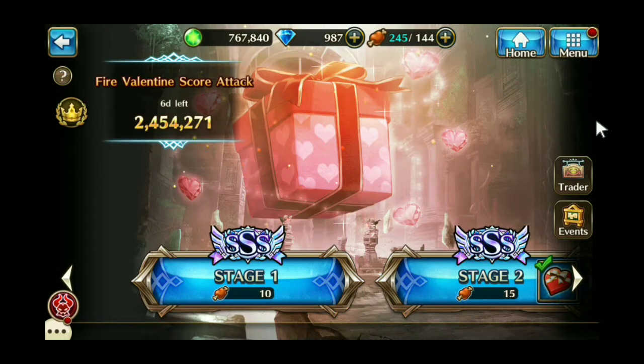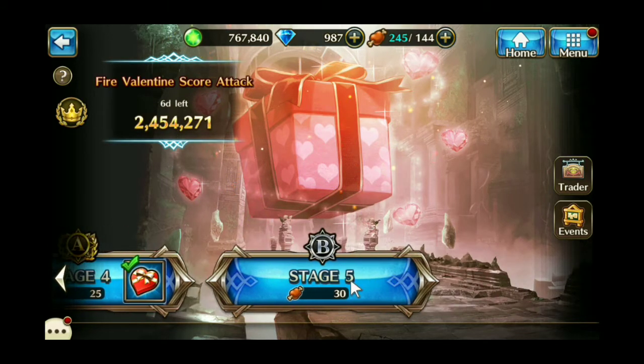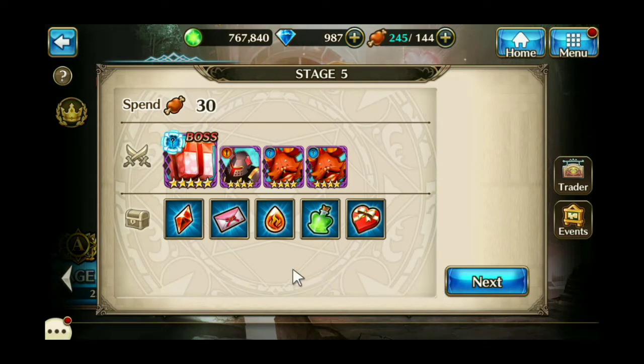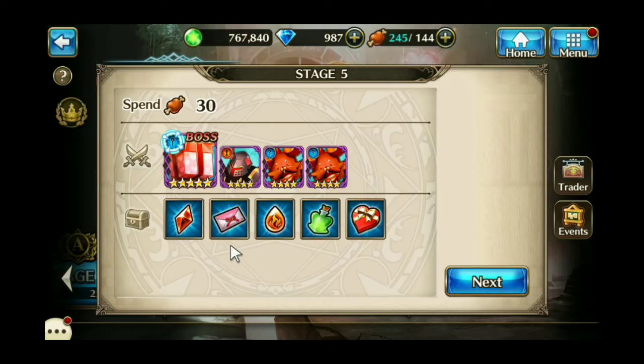Hey everyone, today I just want to go over the Fire Valentine score attack that came out at rollover last night, and currently we have 6 days left. I just want to go over my actual setup. So I'm on stage 5. The real prize here are these love letters which you can turn into the trader to get a really strong weapon that I'll show you in a little bit.